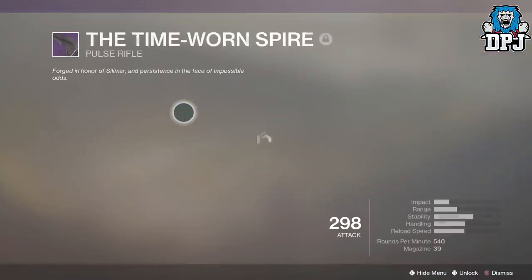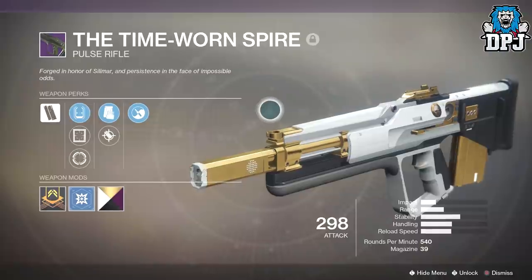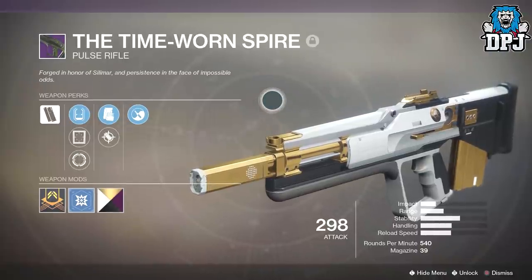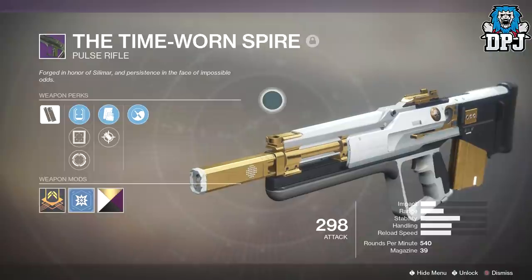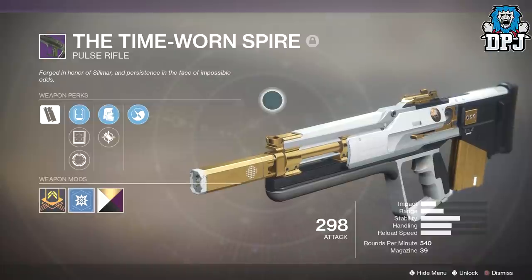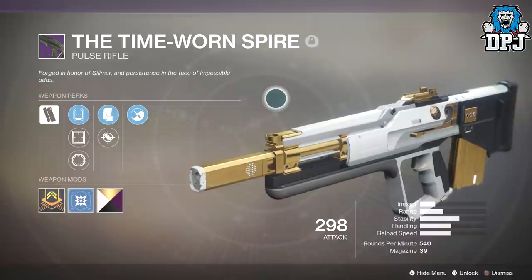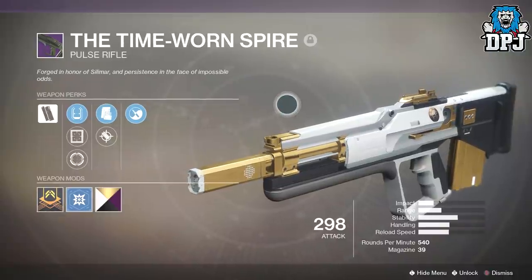So the Time-Worn Spire is a weapon only obtainable via the Iron Banner. Lord Saladin within the Tower — you need to rank him up basically by cashing in 20 Iron Banner tokens to receive an engram. That engram can drop all kinds of loot, but you have a chance of getting this thing right here. You'll get five tokens per win in Iron Banner and two per loss, so the grind can be quite real.